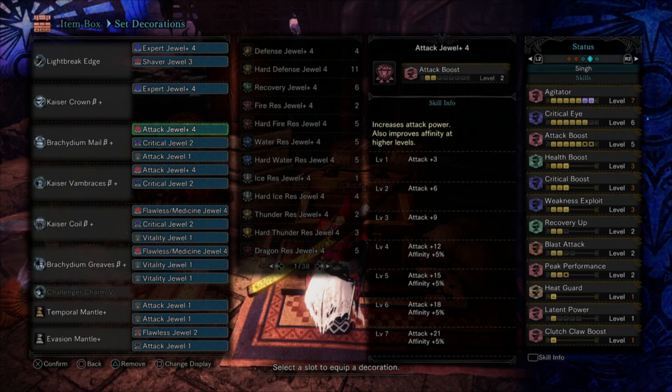That's important because Light Break Edge is a purple sharpness weapon, and purple sharpness has an increased damage modifier — you always want to stay in purple. This is a deco-heavy set, but you've got max Health Boost, max Crit and Weakness Exploit, Attack Boost 5, and two levels of Recovery Up. You can use this set past master rank 100 — I used it to take out AT Velkhana for the first time.